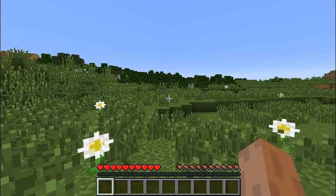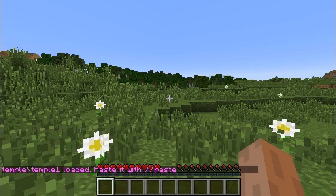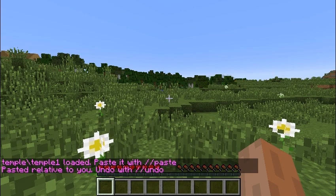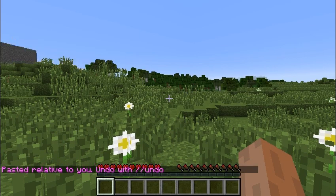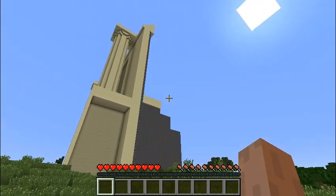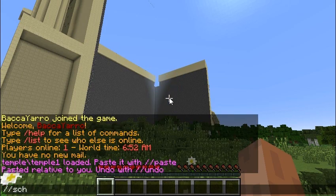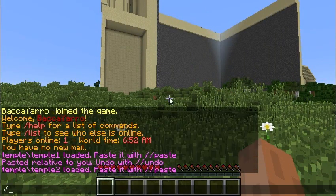Let me start pasting this, because it's huge, so it might take a little while to load up. The first thing we're going to do is load Temple slash Temple 1 and paste that. And while it's thinking about that — this place is huge — a couple of preamble notes: it does require version 1.7.5 and I'm using Spigot. It looks like it's just about done. I'm going to load up the next part, Temple 2. You have to be standing in the exact same spot when you paste all these.